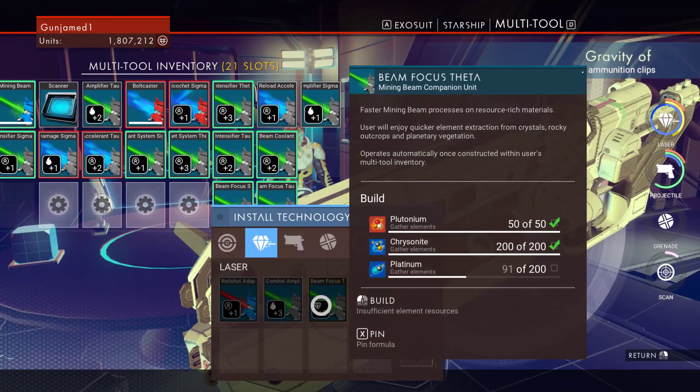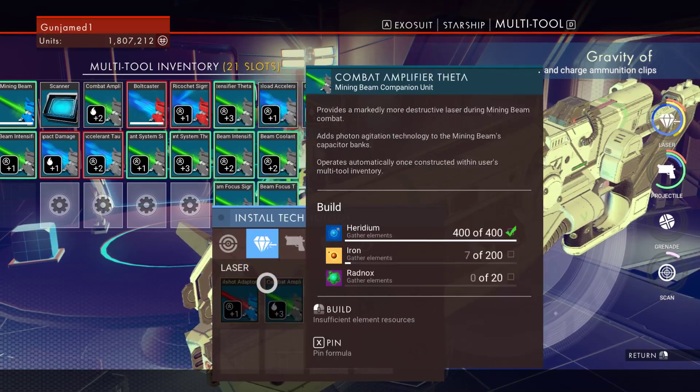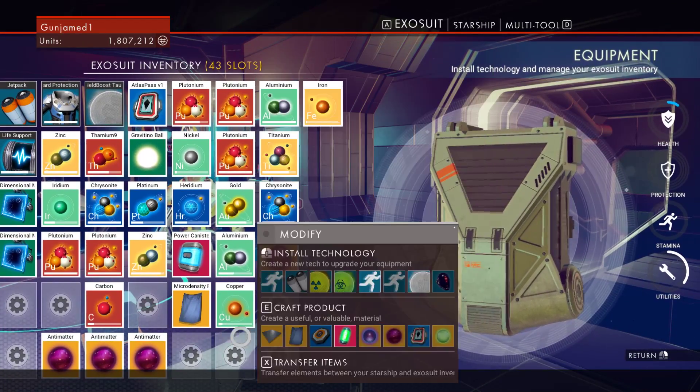It requires iron, platinum, radnox, and iron. So we need a source of iron. How's our inventory look now that we built some stuff? It looks better. We need the iron, which is up here.